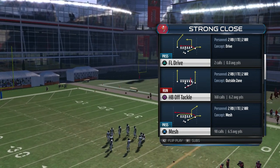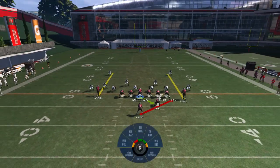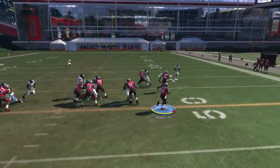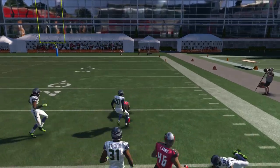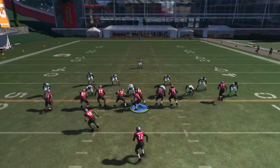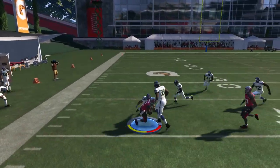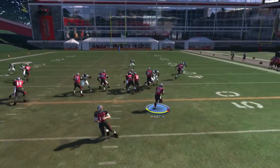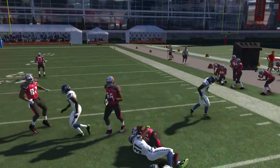The next play I'll throw in as a bonus is a halfback run I use all the time — it's strong close halfback off tackle. It's the most simple run: your outside receiver, tight end, and fullback make nice blocks downfield. As long as you follow them correctly you'll bust off a lot of big runs, just like Pierre Thomas does. I just follow my blockers and run simple plays.